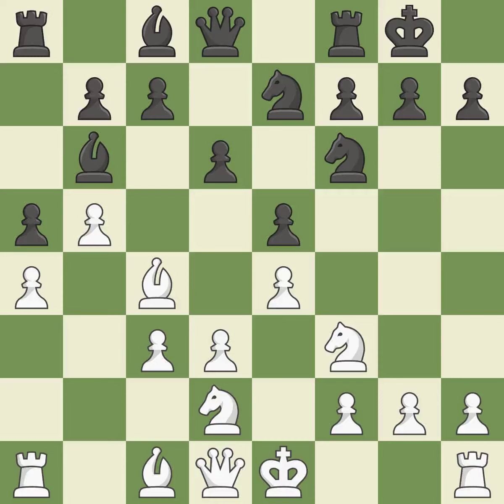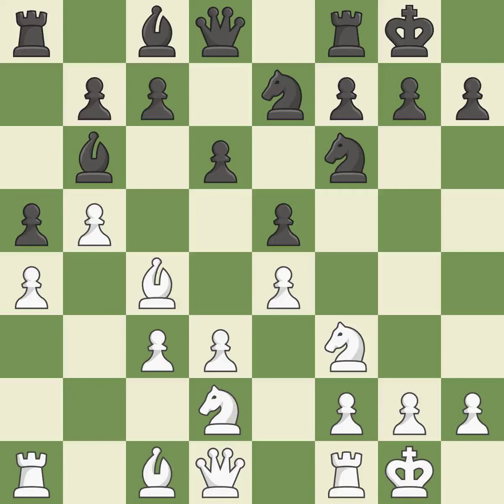Castling gets the king to a safer square out of the center of the board while also developing a rook. Castling kingside tends to be safer because the king is further from the center — it is good. Castling also develops a rook while moving the king to safety. Castling to the same side of the board as the opponent tends to lead to less sharp positions compared with opposite side castling — it is excellent.